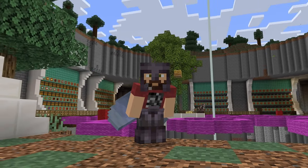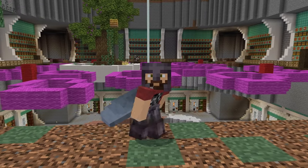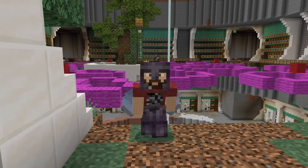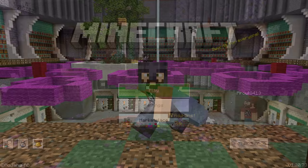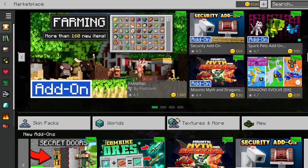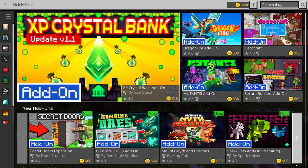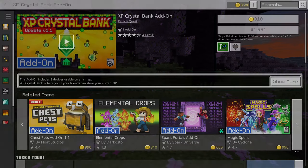What we're going to do is make a copy of my Bedrock guide world and implement it there to show you guys how it works. To get this add-on, you go to the marketplace, go to the little hammer on the left-hand side that takes you to add-ons. It's right here on the main page for me — it is the XP Crystal Bank. This thing looks awesome.